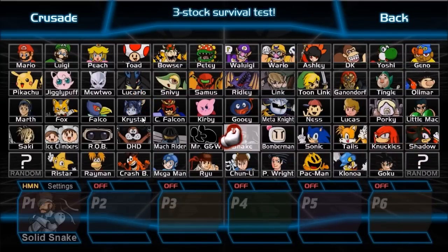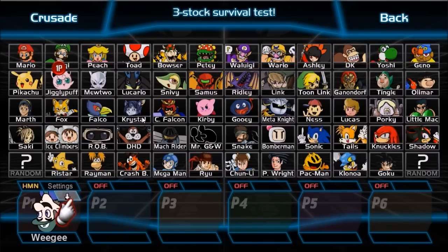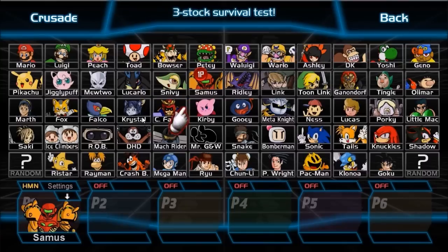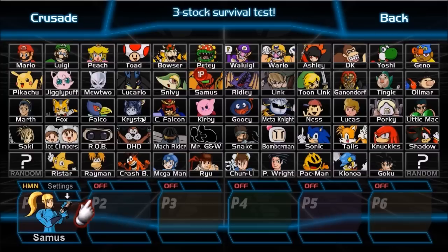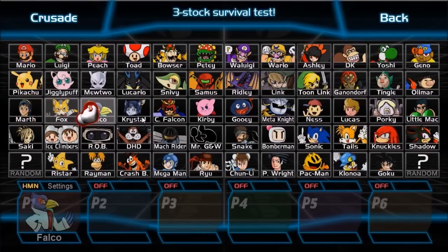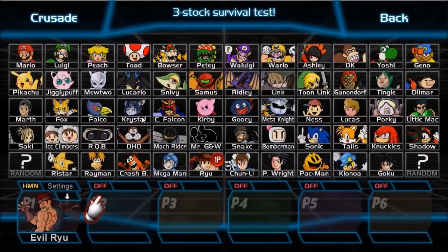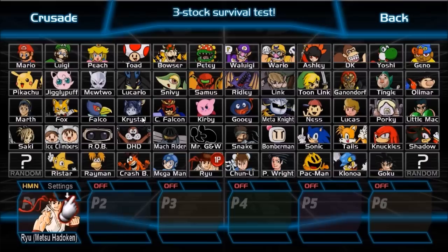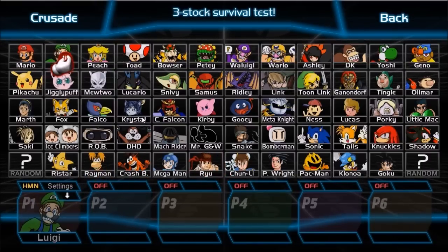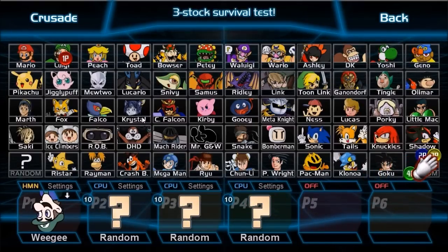They've got Knuckles and Shadow and stuff over here. Mr. Game & Watch would be pretty interesting — I like Mr. Game & Watch personally. Samus? You gotta be Zero Suit Samus, right? Zero Suit Pikachu — that's pretty cool. There's more characters than I thought are in here. Ryu, Evil Ryu. What the hell? Ryu — Metsu Hadouken, Shinku Tatsumaki. Evil Ryu! Holy crap. I'm gonna put all these characters as special characters.